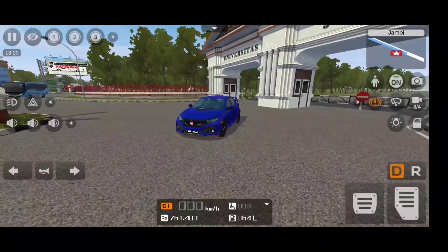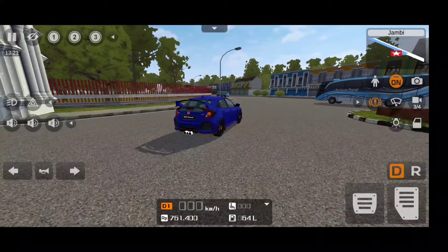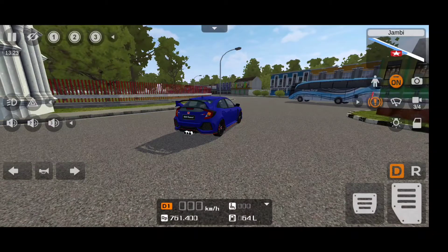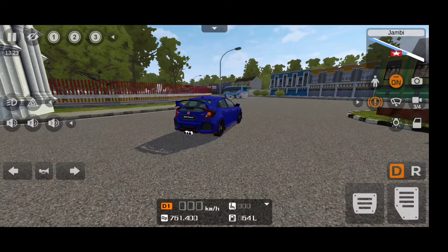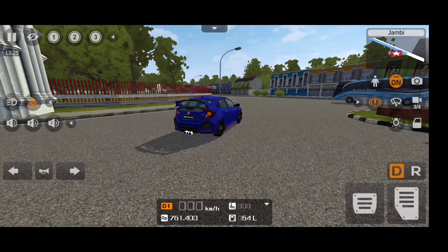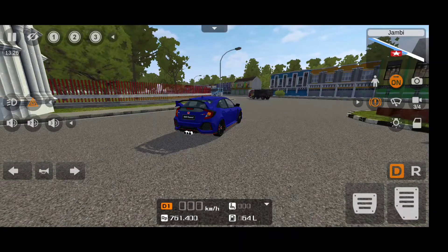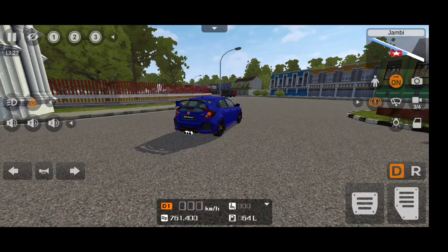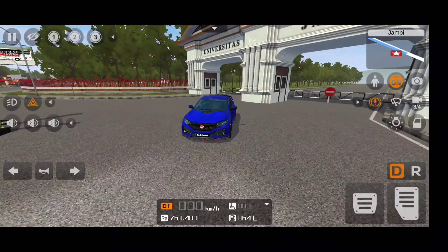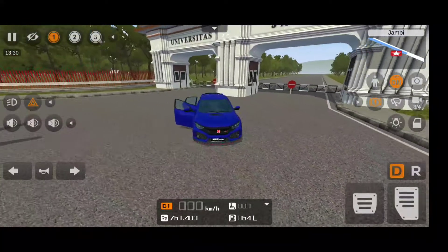We have Civic badging and Type R written on the right side, and beautiful lights — the car looks really striking and awesome. Let's start driving. Listen to this — this car sounds absolutely phenomenal, really very nice sound. Look at the details on the lights, really awesome. Indicators work really well. Unfortunately, the front lights are not working — that's disappointing.